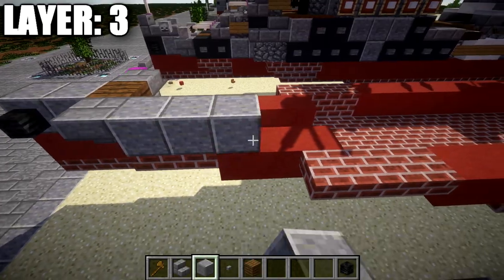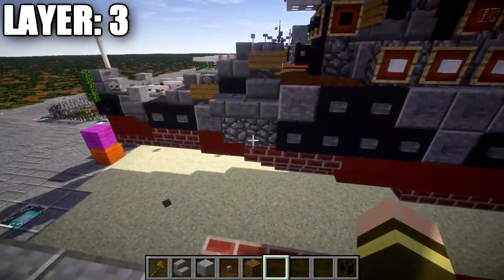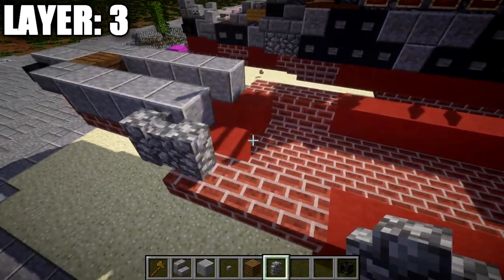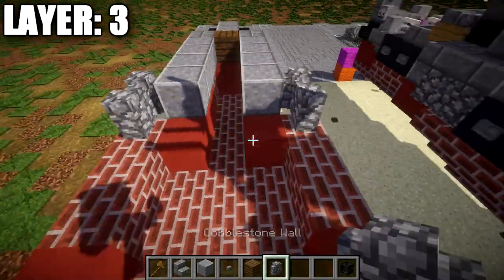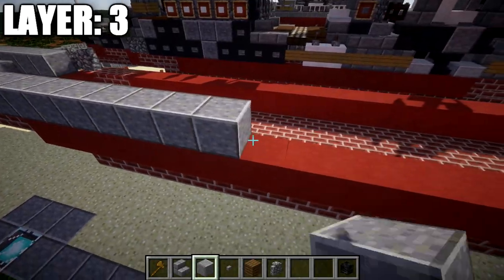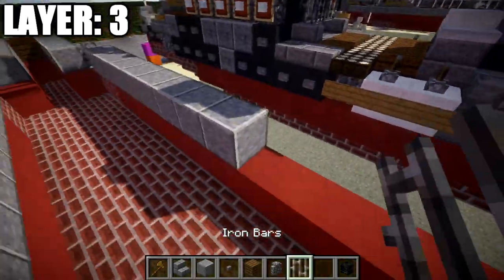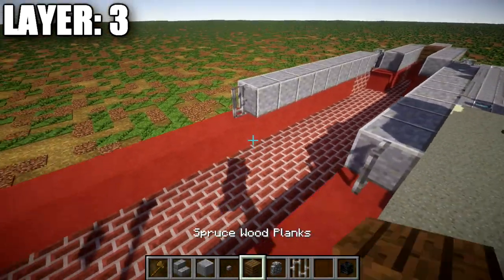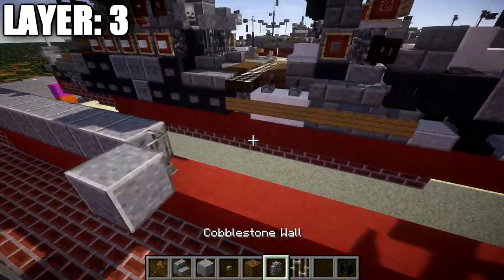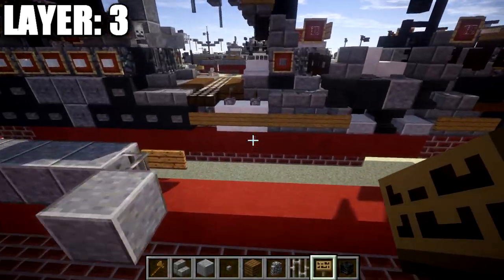Place down four polished andesite blocks back on each side. On the fourth polished andesite block, place down a cobblestone wall out to the side and one more back from it, same on both sides. Then go back nine polished andesite blocks on each side. When you reach this section, place down iron bars on the inside of both sides, followed by a polished andesite block on the inside next to them, and then a sign coming off the iron bar to both ends.